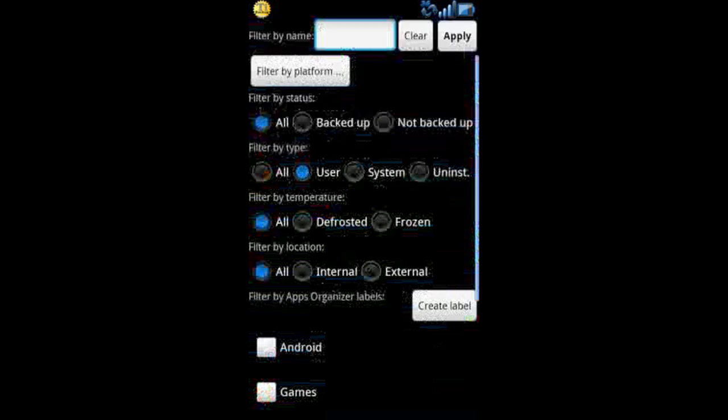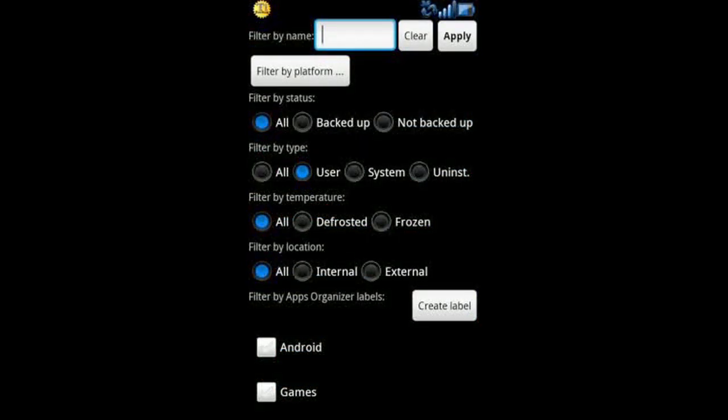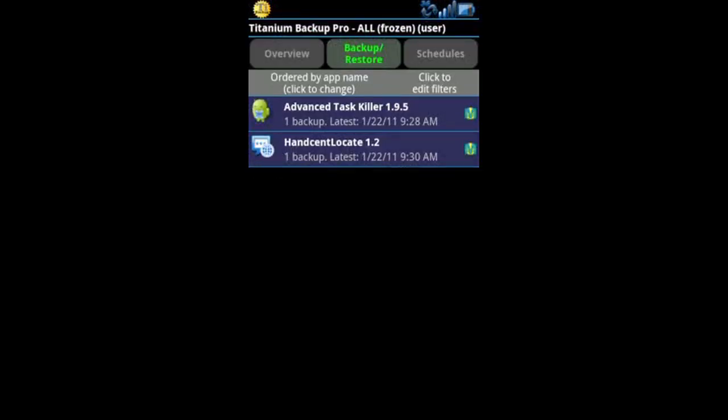Lastly, filters — it's pretty self-explanatory. If I want to see all the frozen ones I just click frozen, apply, and that would show my current frozen apps.